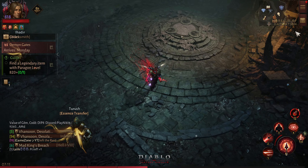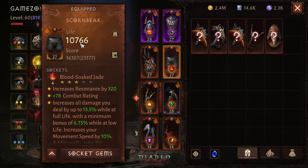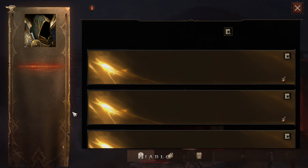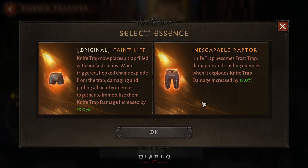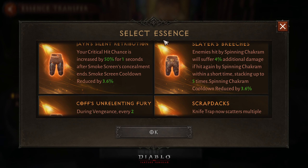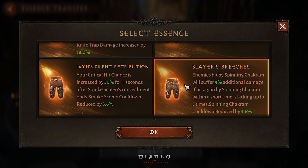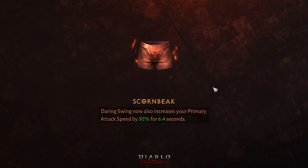Since we do not have Daring Swing anymore, the Scorn skill is not going to come in handy. So what we are going to do is try Chakram. Chakram has a buff here - 19% increase in damage on Chakram - and this is what we are going to use. Every attack of Chakram is going to deal 4% additional damage.